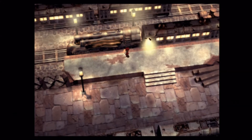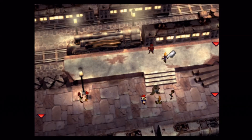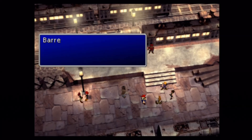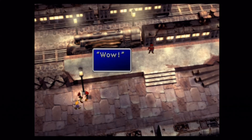I'm coming up on the end of this commentary. We're going to have a short discussion with Barret — I think he basically just yells at everybody and tells them to go back to the hideout. I'll make my save and we will continue on with the commentary in the next video. As always, I hope this guide was helpful and I hope you join me for more videos. Thanks for watching — I'll see you again.